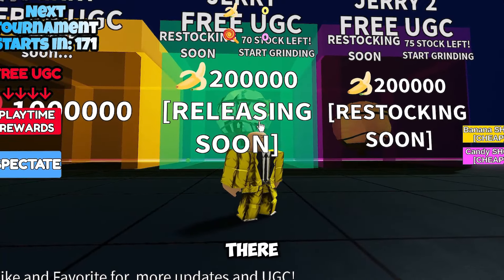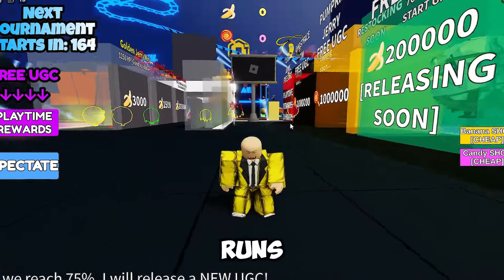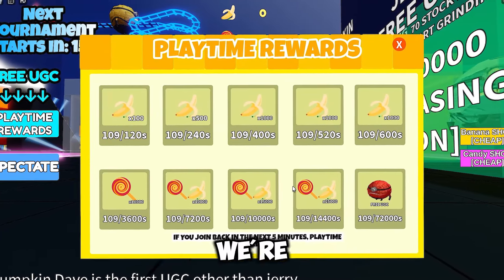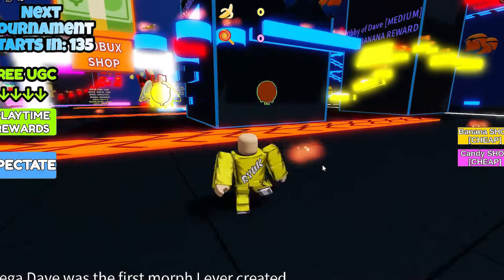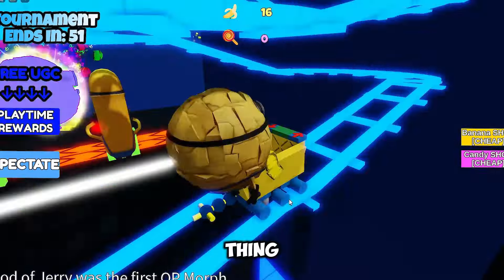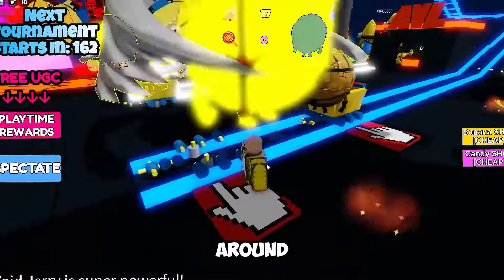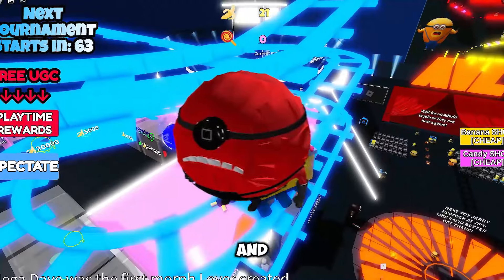But we're not stopping there — there are two more minions waiting for you. To get those, you need — wait for it — bananas. This game runs on bananas, and I'm about to show you how to get a ton of them. You'll earn bananas just by chilling and racking up playtime. Press this button to spawn a cart and hop in. Ride it all the way to the end of the map and boom — you just scored 200 bananas. There are also bananas scattered all around the map like a wild treasure hunt. Once you've got enough, head back and claim your free items.